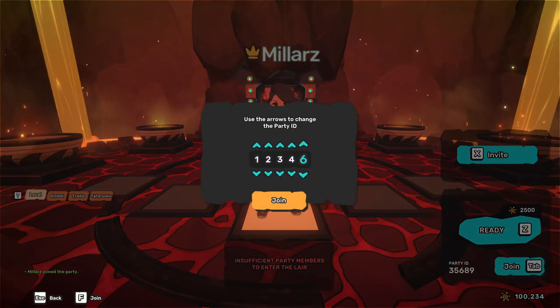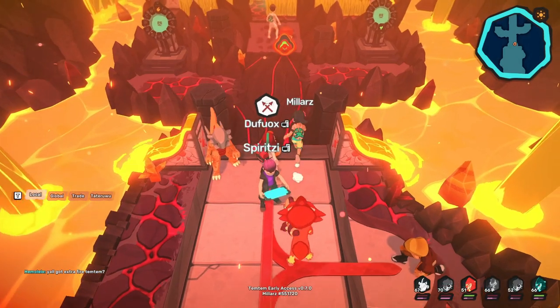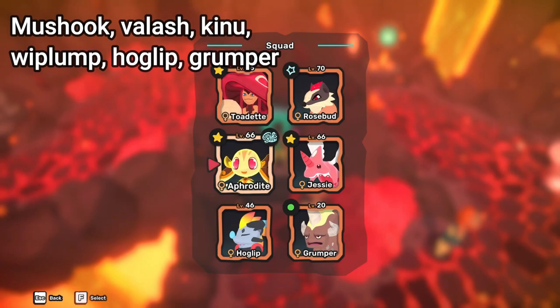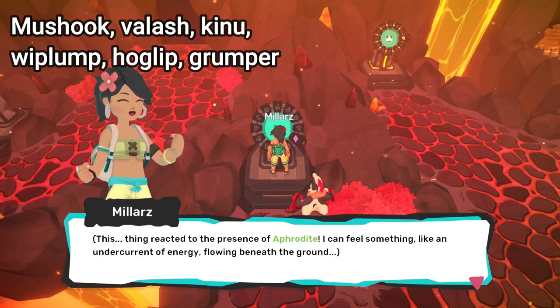If you want to activate all of the pedestals in one trip, you'll have to defeat the Fire Cultists first so you can access the Wind and Fire pedestals. Then you can use this team, as it has all 12 types. It's not the only team you can make — it's just the one I could make that could still beat the Tamers' level 70 Temtem.